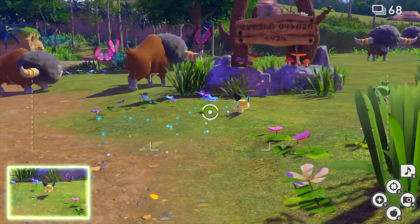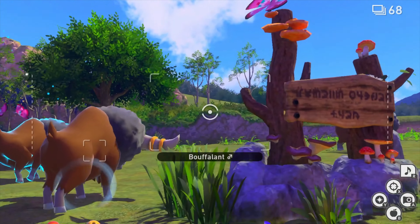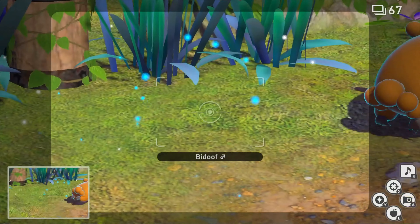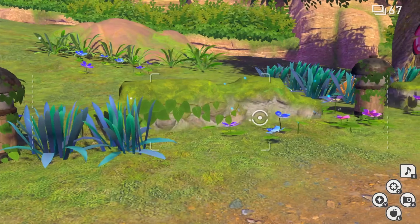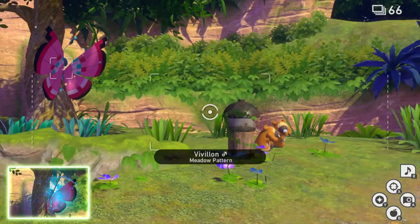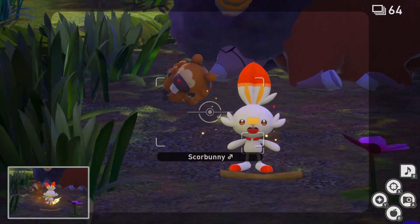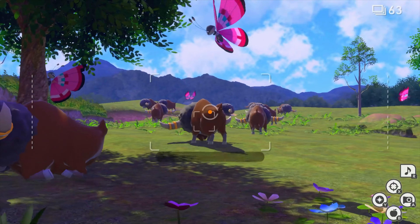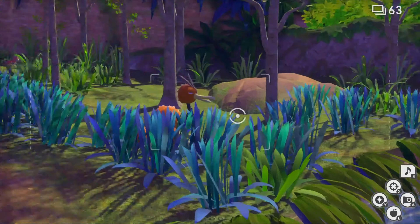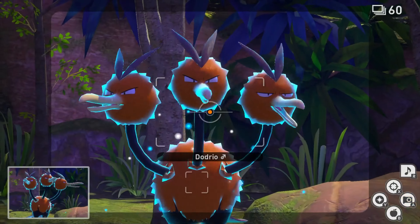Along the way, gameplay mechanics get introduced and there are special areas you can only reach on certain maps by doing certain things — I won't spoil any hints on how to get there. Early in the game you get the ability to throw fruit at Pokémon to get their attention and things like that. There are different mechanics built in that let you get Pokémon to look at the camera and do special things — I won't spoil any of those either.